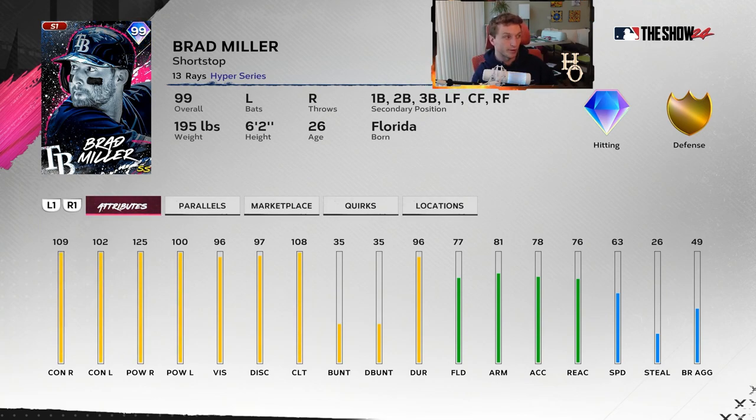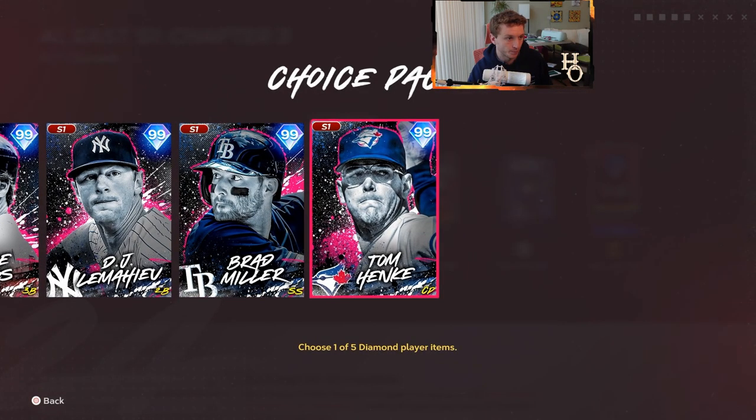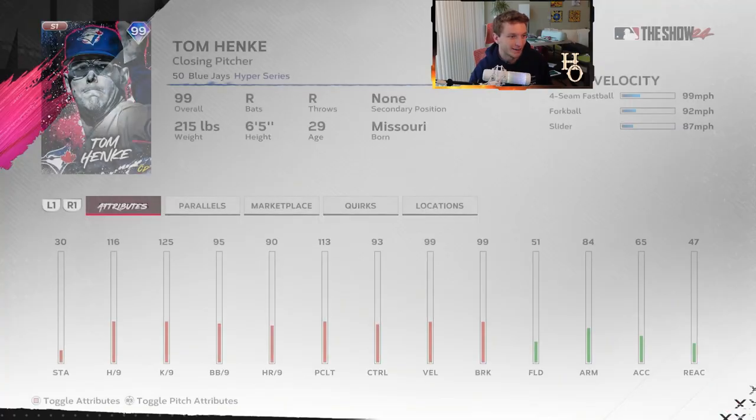DJ LeMahieu is typically a card I stay away from because I haven't figured him out yet - diamond defense, vision looks good, clutch is maxed out. Brad Miller - I'm very excited for this card. I love a good Brad Miller card and this is the best we've had in probably four years. This might be the first 99 overall Brad Miller. He plays every position except catcher and pitcher as a primary shortstop. Fielding's a little iffy so maybe play him at first or third base. 109 contact, 102, 125, 100 pop - he's got a buttery smooth swing.